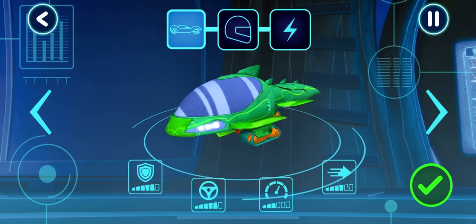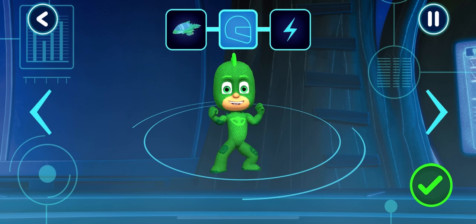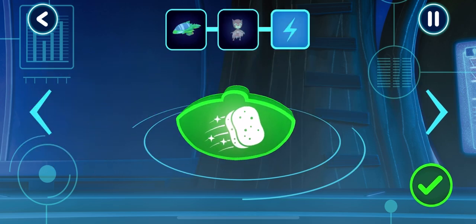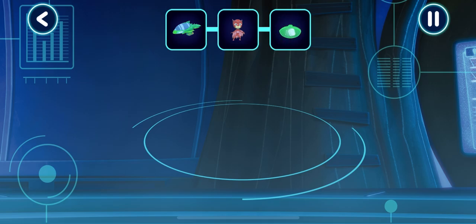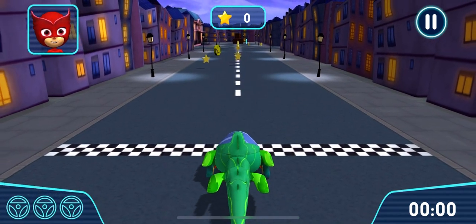Let's pick a vehicle to drive. Tap the arrows to see all the options. Who would you like to drive the vehicle? Pick a power up. Get ready to drive. Let's try out your track. Go!